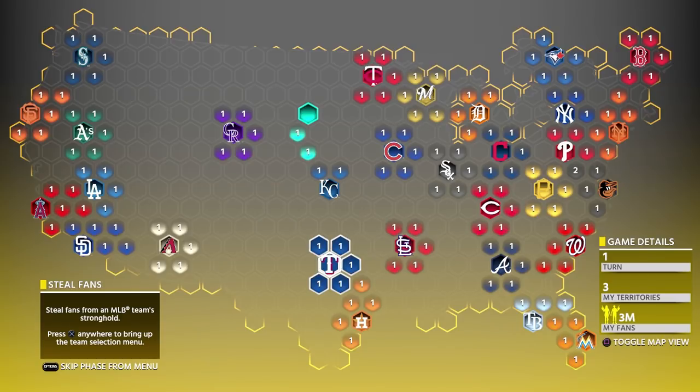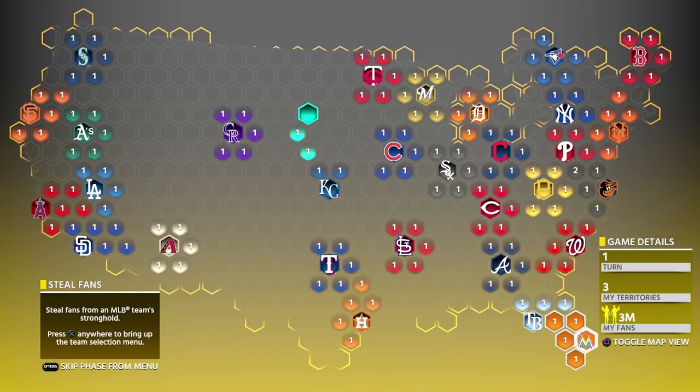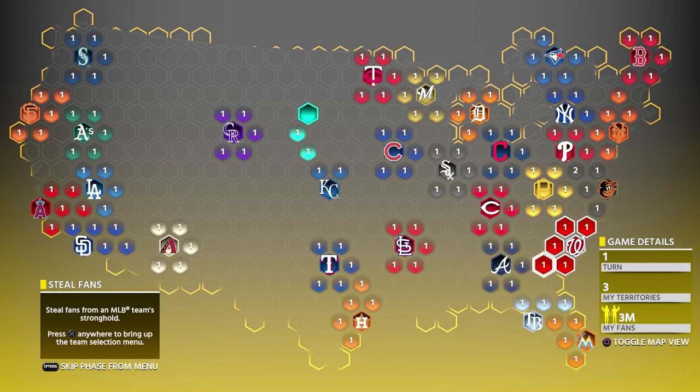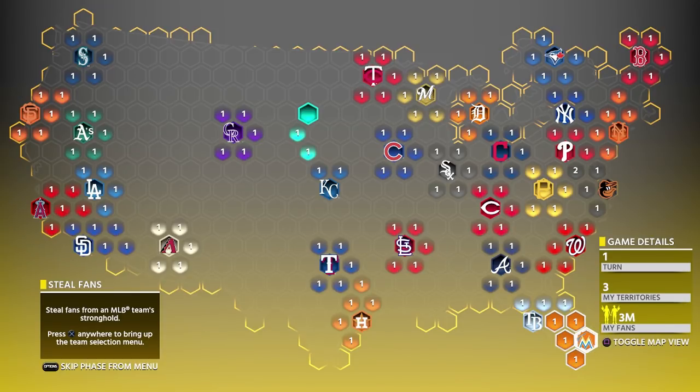After taking the Cubs and White Sox, I reinforced at Texas, took out the Cardinals, then the Braves, and the rest of the Southeast — the Rays and the Marlins. When I got to Atlanta, I also took out Washington since I had a lot of reinforcements and wanted an easier matchup. It's easier to play Tampa or Miami on Hall of Fame or Legend compared to Washington. After the Rays and Marlins, I was done with turn 8 with over half the map completed.